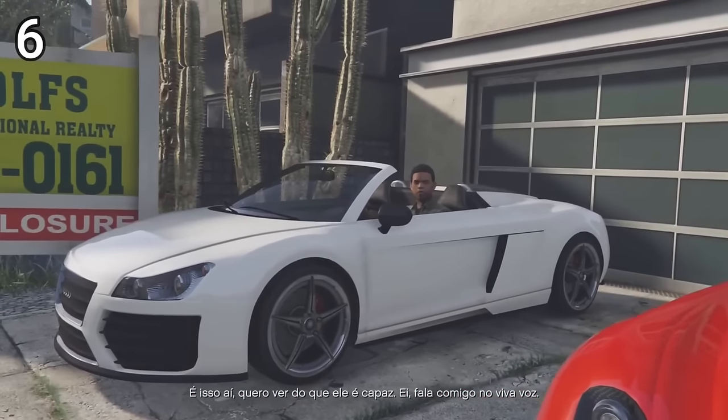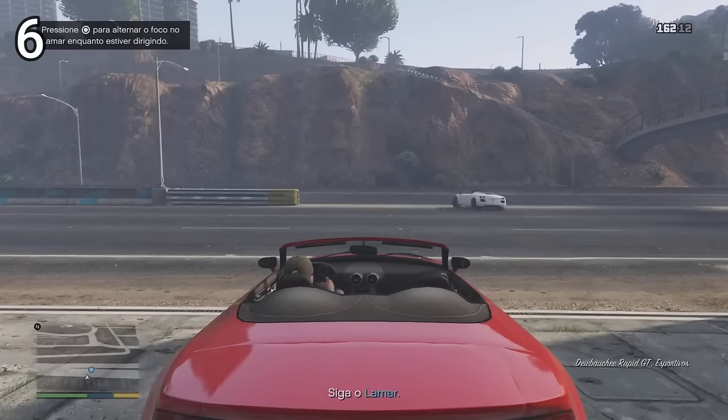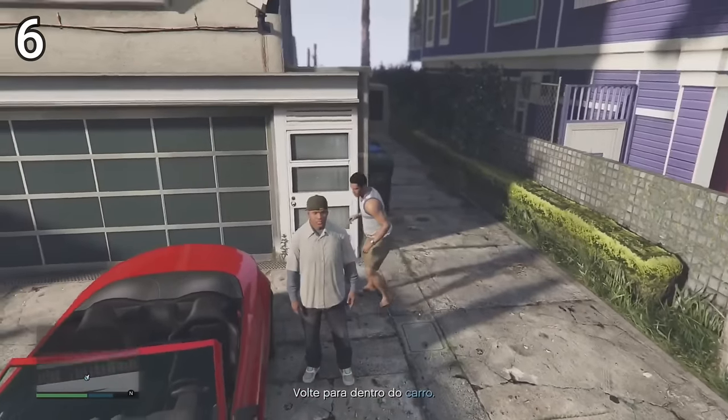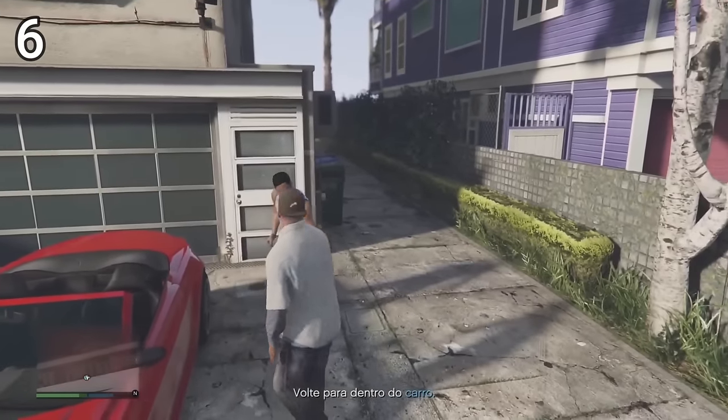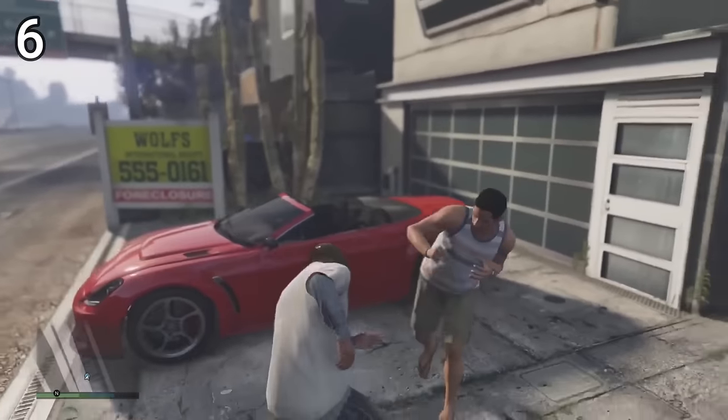In Franklin and Lamar's mission, when you go to steal those two vehicles at the beginning of the game, if you don't leave right away, the owner of the vehicle will appear to fight you for stealing his car. You can hit the guy or not — no problem, the mission doesn't fail.